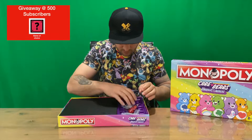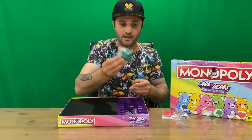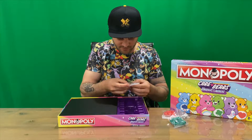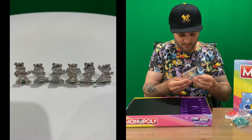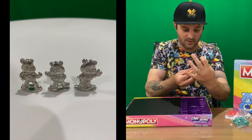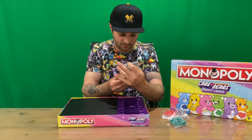Alright guys, so we've got our dice, we've got our red hotels, we've got our green houses. It's a bit of a shame that they're not themed to the Care Bears, but our pieces are the different Care Bears. It's a bit hard to distinguish between them because they all basically look the same - they've just got the different tummy diagram.